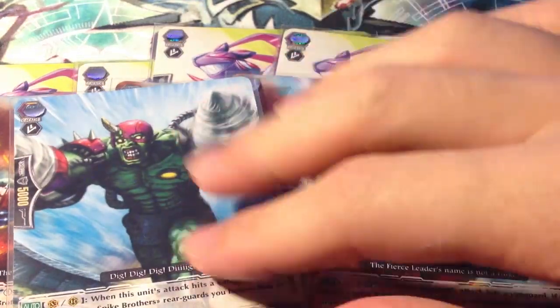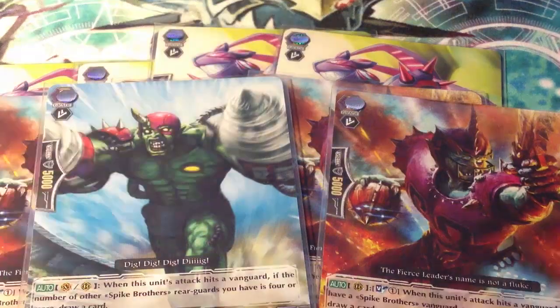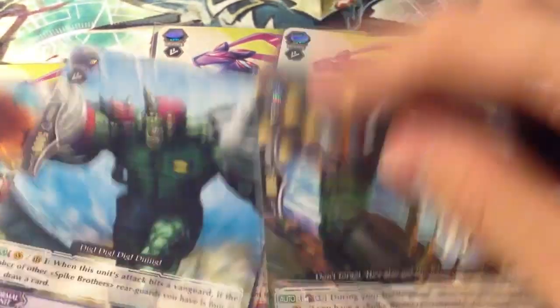I also play 1 Tech Field Driller. When this attack hits the Vanguard, you can draw 1, and 1 Dudley Douglas.